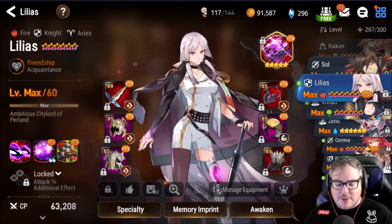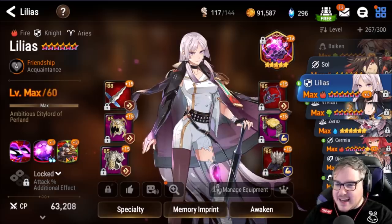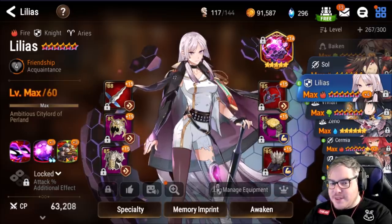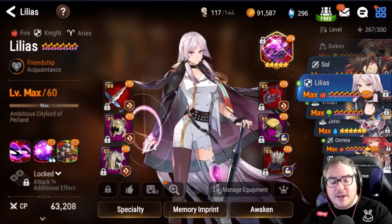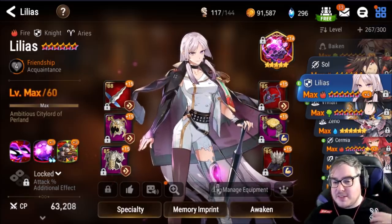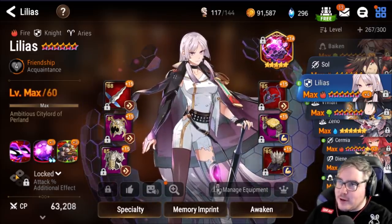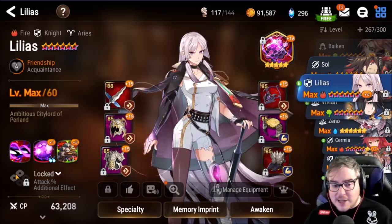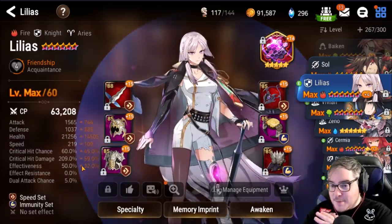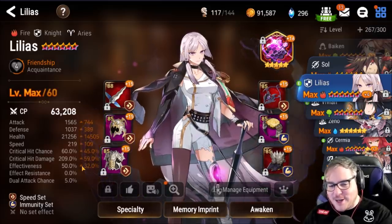She also has an attack percent additional effect on her imprint, which is pretty great. Unfortunately it doesn't mesh too well with SS Bologna — though you can put Lilias in a tank spot with Bologna in the back and both get the attack buff. Specific situations like that are really good for guild war, and as we progress into three-person teams, two-person imprints are going to be really strong going forward.